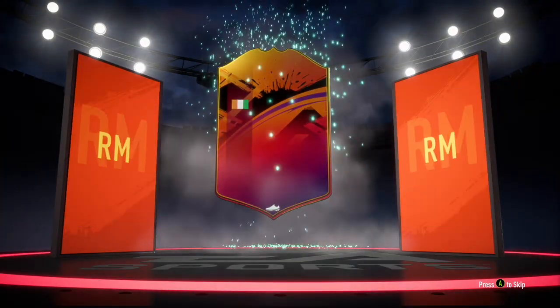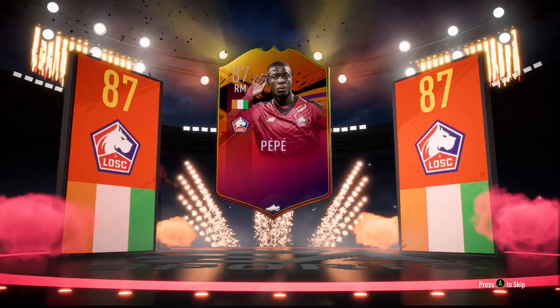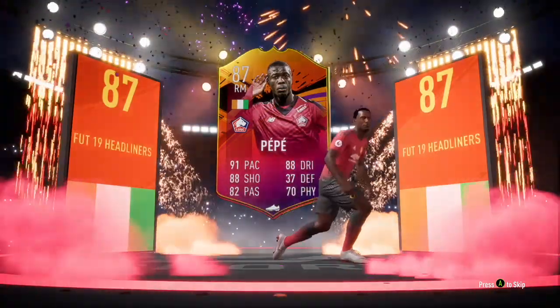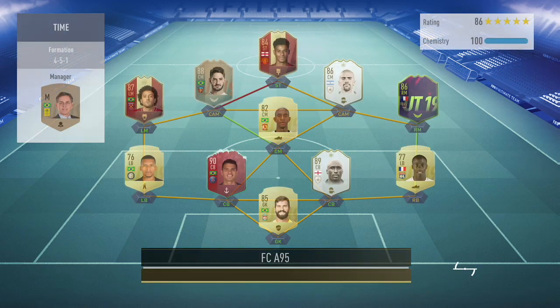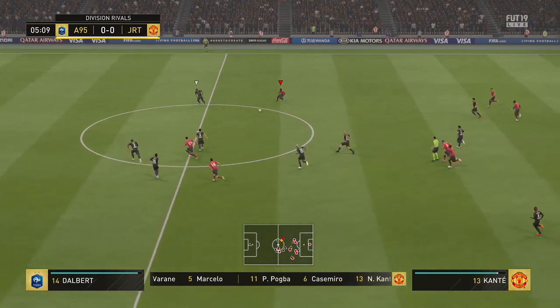As you can tell, I did pack this card, which is amazing. He's gone from a 75 non-rated gold player to a first inform, a second inform, and a third inform that stands at 86, and then with these Headliners he has gone up to 87. He's looking at around about 150-160k on both consoles and he looks incredible — four-star skill moves, three-star weak foot, left-footed.